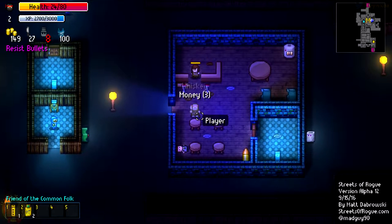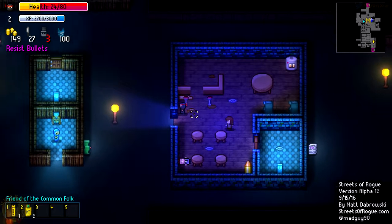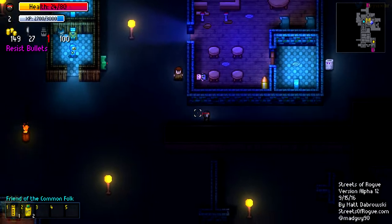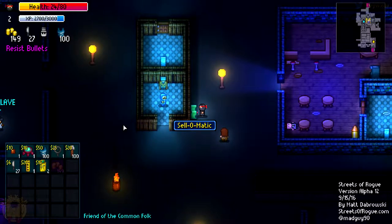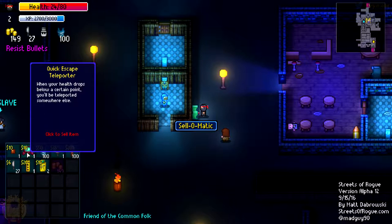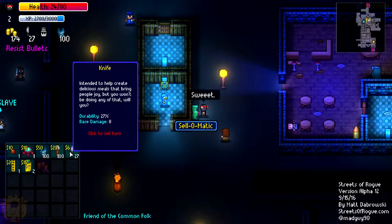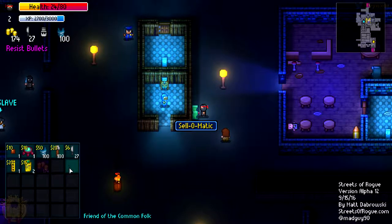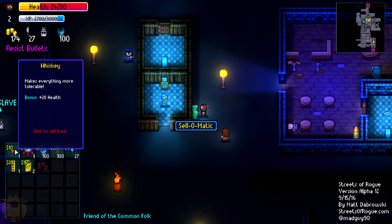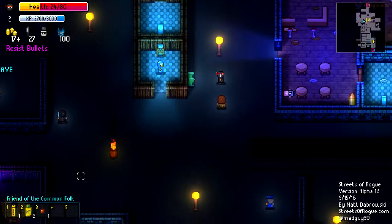Hacking tool - so I might want to use maybe my knife a bit more. Do I have things to sell? Let's just check. I've got the hacking tool, I'm going to keep it. Quick escape teleporter - it's useful. I'm going to really just sell the accuracy mod and keep the rest. What is whiskey? I'm going to drink that, so I can not be in danger anymore. Much better.